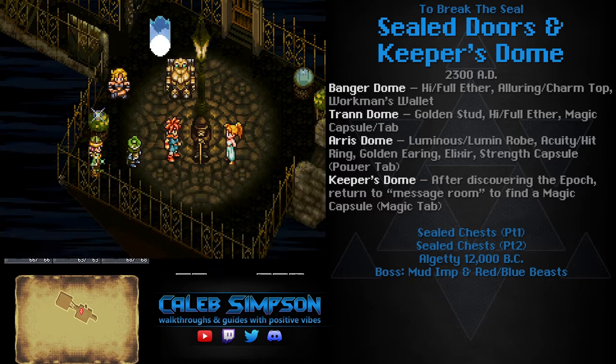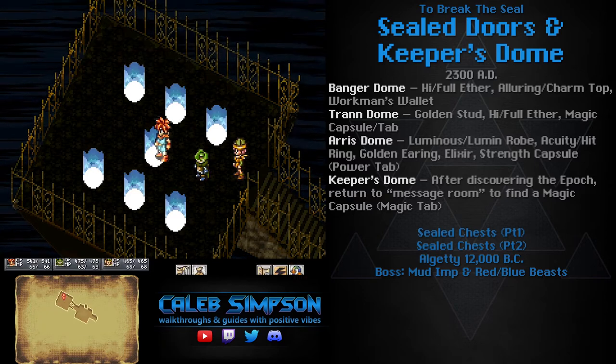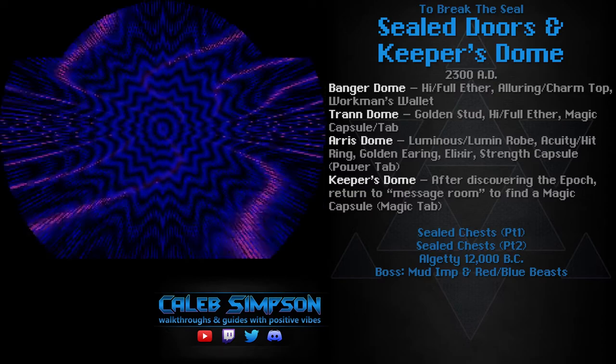If you speak with the old man, he'll talk about it and give you a hint, saying you should go speak with the old man who was working on the Wings of Time. To get there, the fastest way is to take 2300 AD Protodome, then race against Johnny and go to the abandoned sewers. However, if you'd like a slight detour that's a little longer, we can get a whole bunch of goodies along the way.